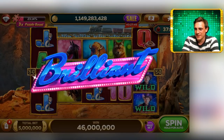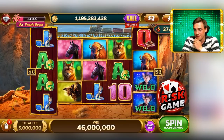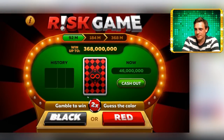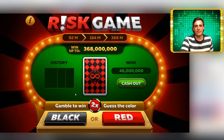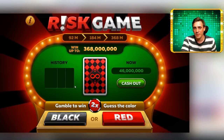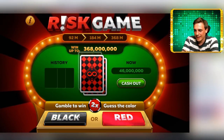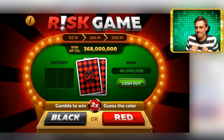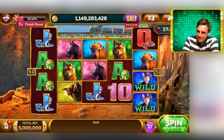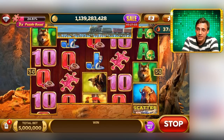Almost every single icon disappeared. Will the free spins continue? You know what, let's take a risk — can we double that sum? I have a very cool challenge for you guys: stop the video right now and in the comment section try to guess which color is going to be the correct one. Then press play and see if you were right or wrong. I'll probably go with black. Sometimes that happens — sometimes you win, sometimes you lose.